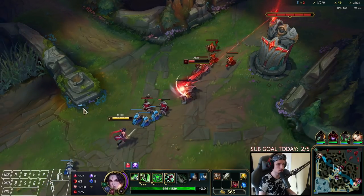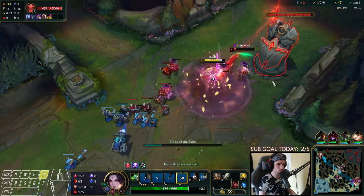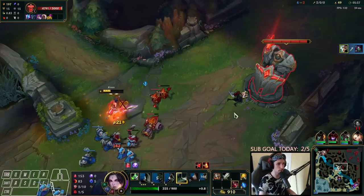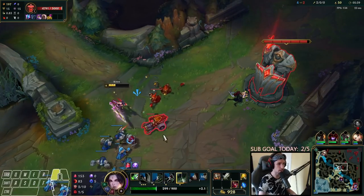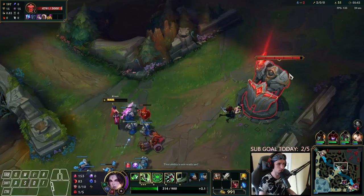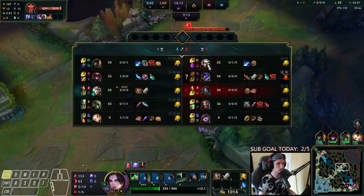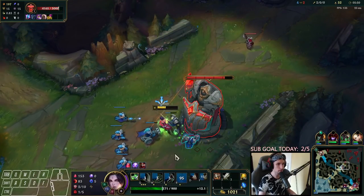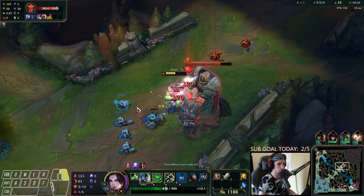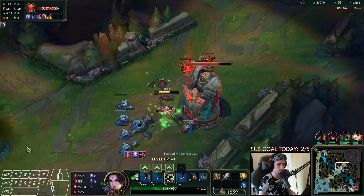We're about to reach level 6. We got her — I cheesed her with the third Q. So I used my first Q to stack up, and then I used my level 6 ultimate, and then I just jump in and straight up kill her. We take a plate. I would personally love to stay for another one because I'm getting pretty close to my item already, but we need to get like 1450 gold.